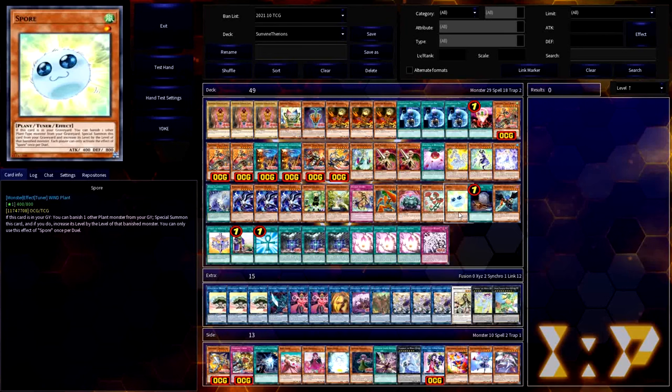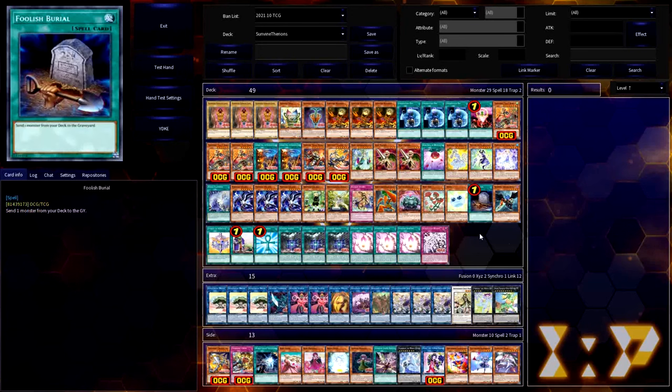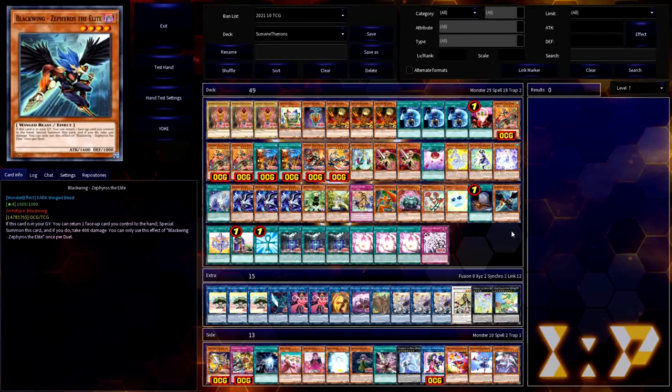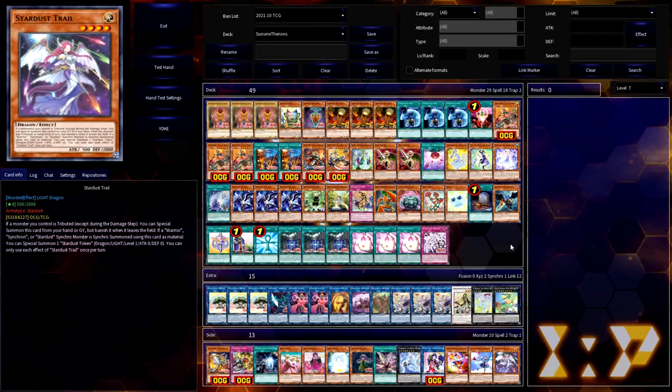Moving on to combo engines: Blackwing Zephyros the Elite is a level 4 that summons itself back from the graveyard by bouncing a face-up card you control to the hand. Combined with Foolish Burial — which serves as another copy of Zephyros getting him into the graveyard — this is an essential combo piece for making the most of your Sun Avalon plays. If you don't need it to combo, your plays just get augmented further with a much stronger end board when you do open it. There are other replacements like Performage Trick Clown or Stardust Trail, which we'll cover in the additional tech options section.